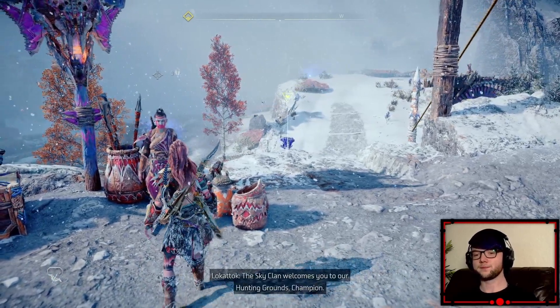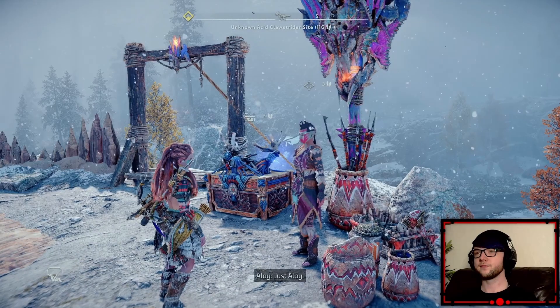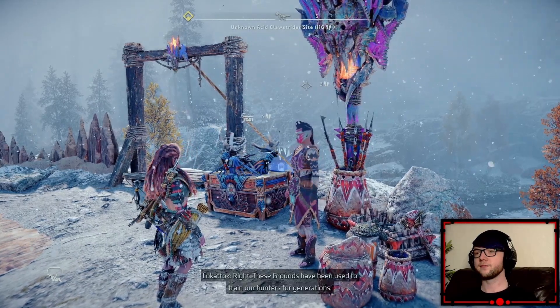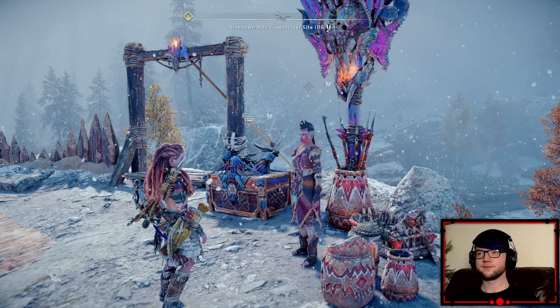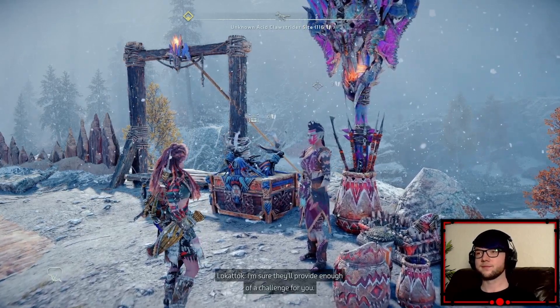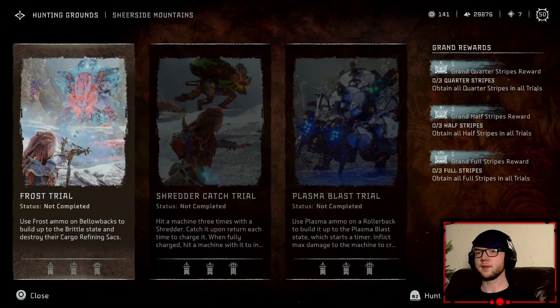The sky clan welcomes you to our hunting grounds, champion — well, just Aloy. These grounds have been used to train our hunters for generations. I'm sure they'll provide enough of a challenge for you. So it's the frost trial — use frost ammo on bellowbacks to build up the brittle state and destroy their cargo refining sacks. Seems simple enough.